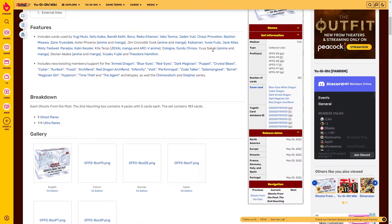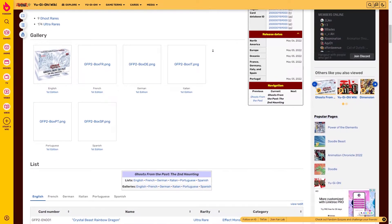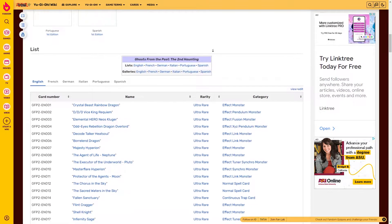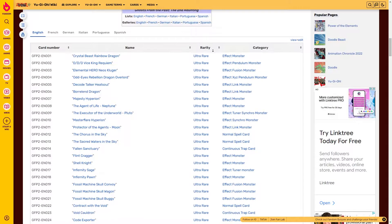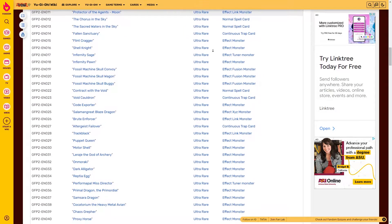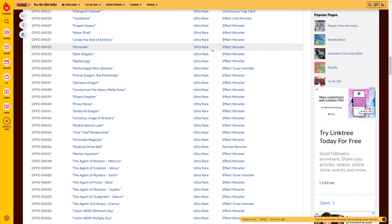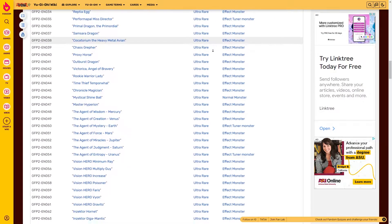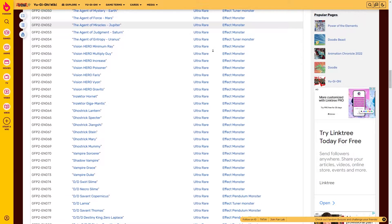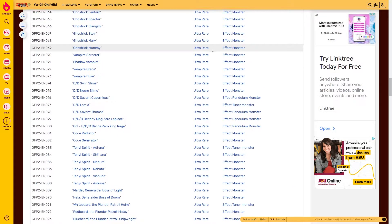This set includes cards from Yugimoto, Seto Kaiba, Bandit Keith, Bones, Riku, Kinomori, Yaku Tenuma, Jayden Yuki, Chaz Princeton, Bastian Misawa, Zang Truesdale, Astra Phoenix from the anime, and Magna Jim, Crocodile Cook, Kaiba Man, Yosefuto, Jack Atlas, Misty Treadwell, Paradox, Calen, Keser, Kite Tenjo, Flown, Sidney Cross, Yuyu Sakaki, Declin Akaba, Yosuke Fujuki, and Theodore Hamilton. Includes new and existing members along with support for the Arm Dragon, Blue-Eyes, Red-Eyes, Dark Magician, Puppet, Crystal Beast, Cyber, Karibo, Fossil, Archfiend, Red Dragon Archfiend, Infernity, Void, Performapal, Coat Talker, Salamangreat, Furl Magic Girl, Hyperion, Time Thief, and the Agent archetypes, as well as the Convair Tech and Greffer series.